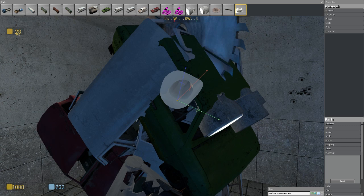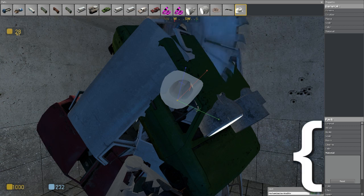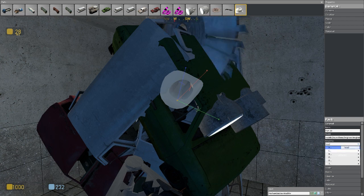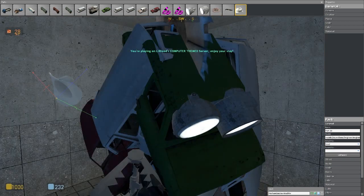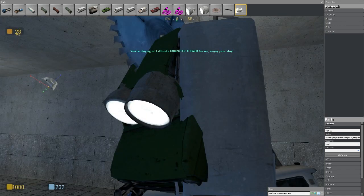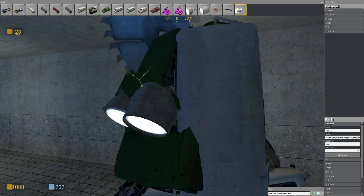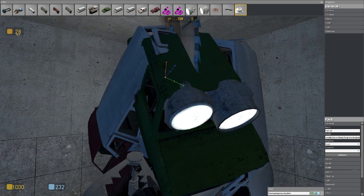You'll want to attach it to certain places. So in the second half of the menu, go to Part, go to General, and you tell it where to attach. You've got head, all the lefts on one menu, neck, pelvis, all the rights on another menu, and then the four places on the spine. I want to attach it to the head, so I'll go to head. Then just grab what you want and keep moving the camera around until you get it where you want.